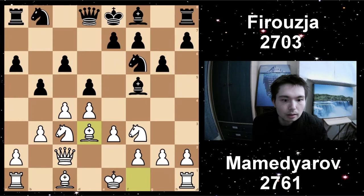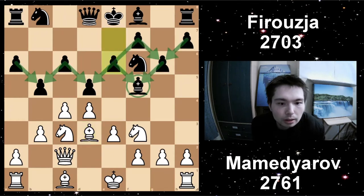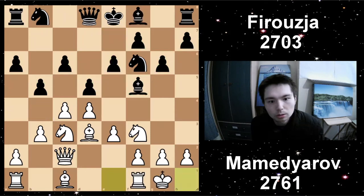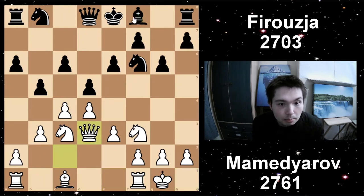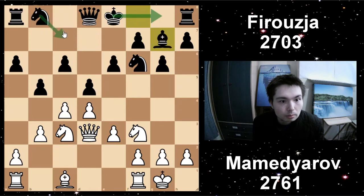Bishop F5, attacking the queen. Bishop D3, offering a trade. E6 — Black chooses to put all his pawns on light squares. Castle. Bishop B4, a natural move, maybe to trade and then go Bishop G7. I quite like that option — get rid of this bishop, it's not a great piece, then Bishop G7, castle, Knight D7, play from here.